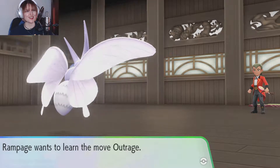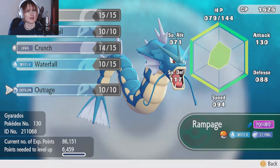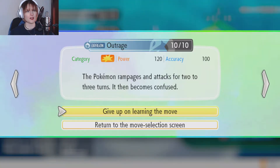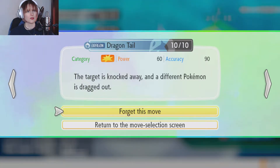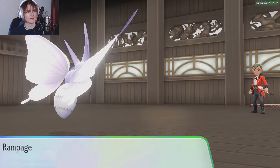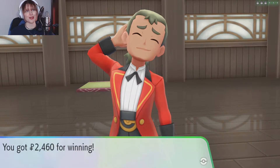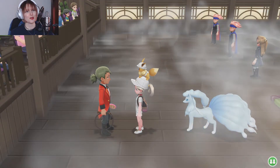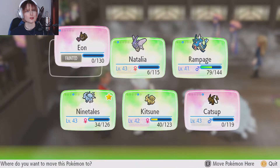Rampage grew to level 41 — good girl! Oh, Rampage wants to learn Outrage! Outrage is a Dragon-type move, 120 power, 100 accuracy — the Pokemon will rampage for two to three turns and then become confused. We've got Headbutt — yes, we'll forget Dragon Tail for Outrage. You beat Tamer Edgar! 2,460 Poke Dollars. Natalia, you are da bomb. Poor Eon — good job Katie. Alright, I'm gonna cut here, save, and go to Koga.